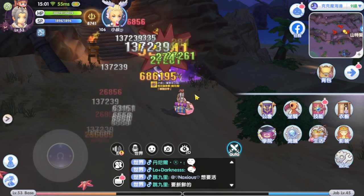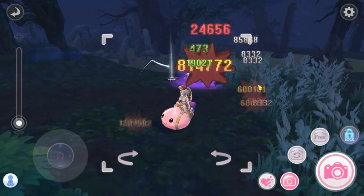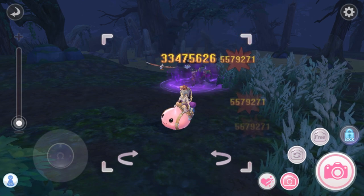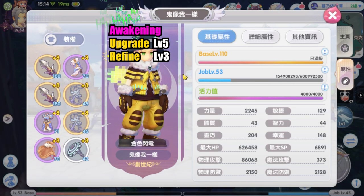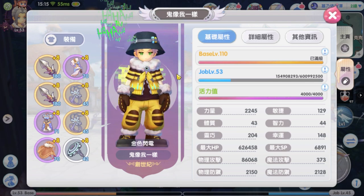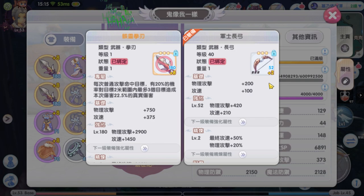Next, this one deals around 840k normal attack crit damage and 33 million cross impact skill crit damage. He has upgraded awakening level 5 with max upgrade on the weapon and refined awakening level 3.